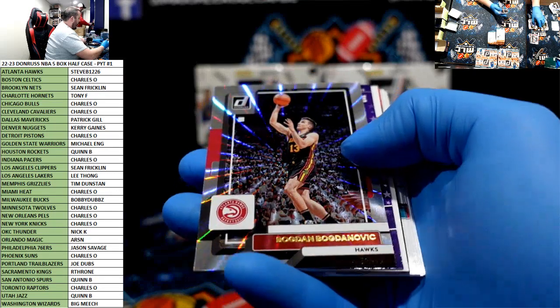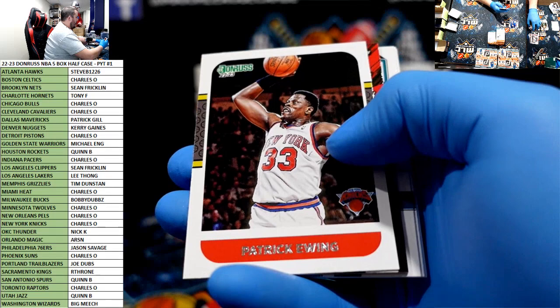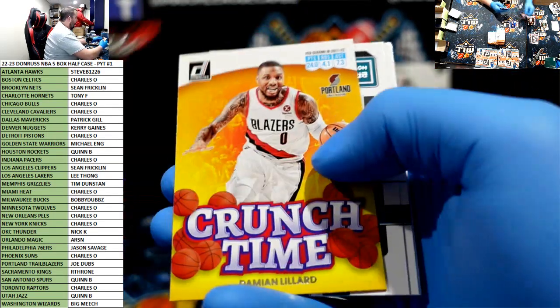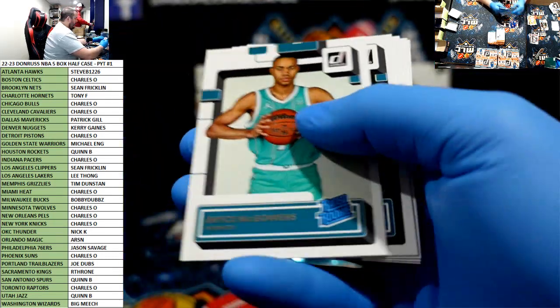Press proof Bruce Brown. Bogdanovic for the Hawks to $149. LeBron Production Line. Jalen Green Net Marvels. Donte DiVincenzo Crunch Time. Rookies.